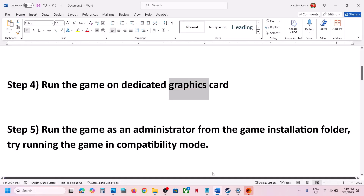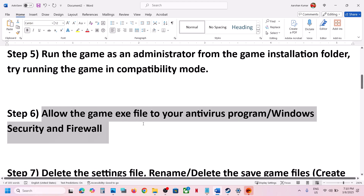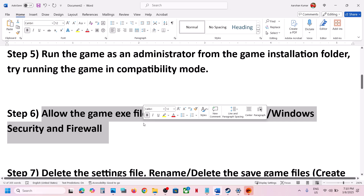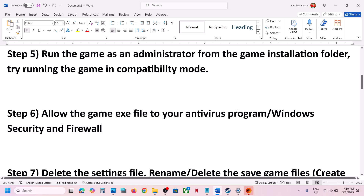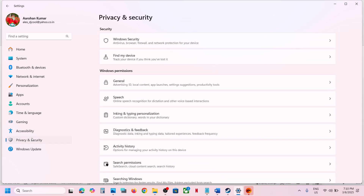If all those options don't work, uncheck those boxes, hit Apply, click OK, and follow the next step. The next step is to allow the game exe file through your antivirus program. If you have any third-party antivirus — Avast, Norton, Bitdefender, McAfee, or any other — allow the game exe file. If you're using Windows Security, open Windows Settings and go to Privacy and Security.